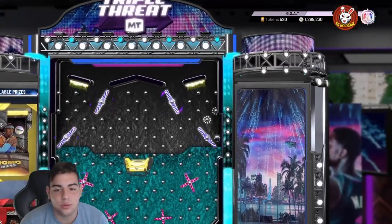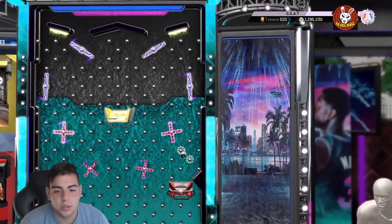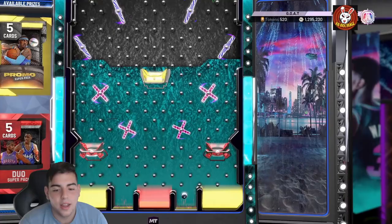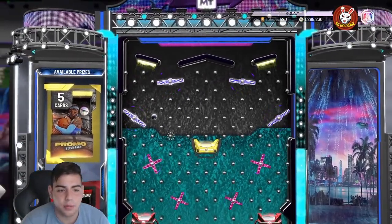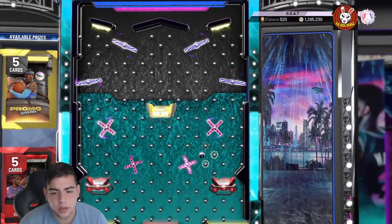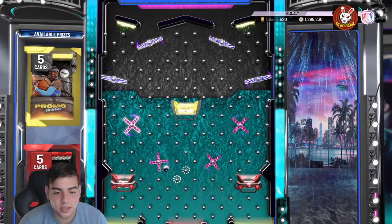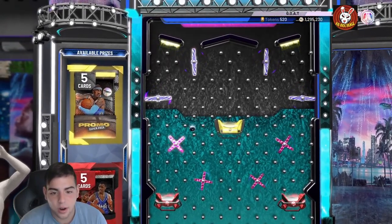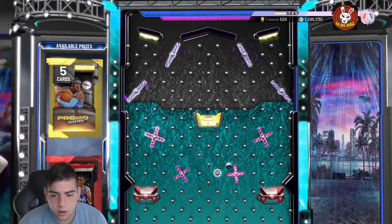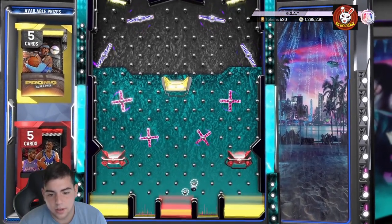Looks like we're gonna get the trash one — please no, keep going... yes, we got past it! We're gonna go again. This super pack looks pretty good, I'm going for the Melo one, not a fan of the red one. Come on, go the right way — this is the most lousy drop ever. What is this, are you serious 2K? Once we do get this pack we are gonna pop it. Oh no, oh my god — alright, we got the red one.